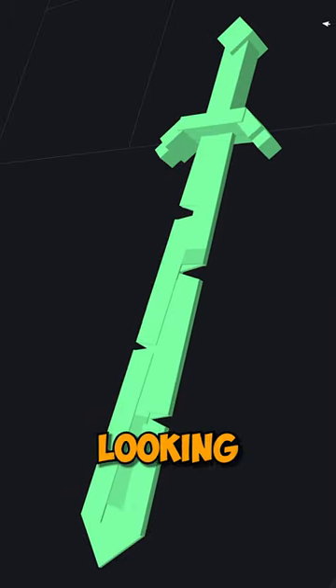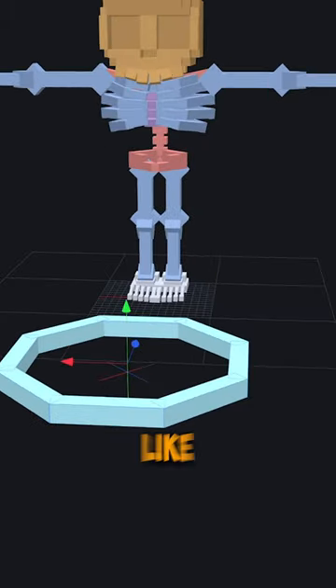Now let's make the sword. Looking great! And for the shield, let's just make an octagon shape, like that.